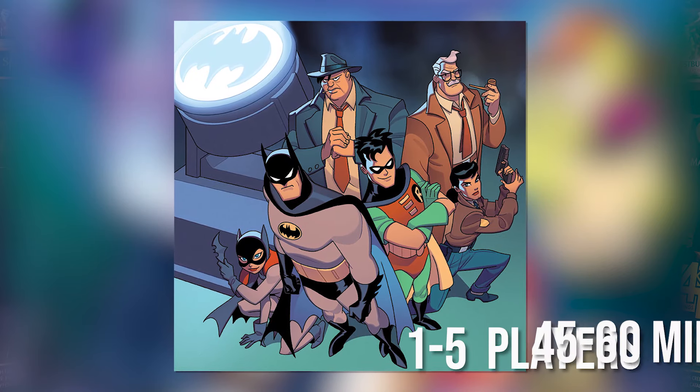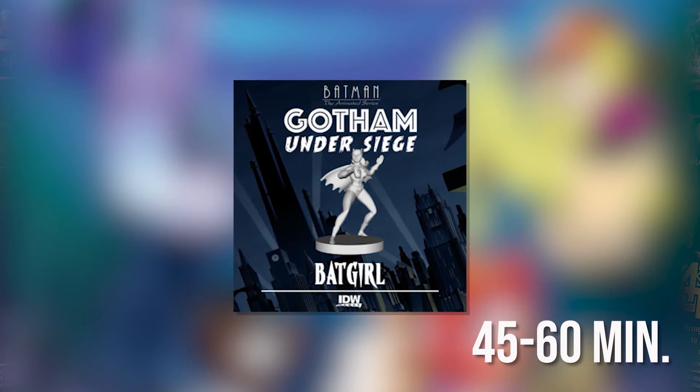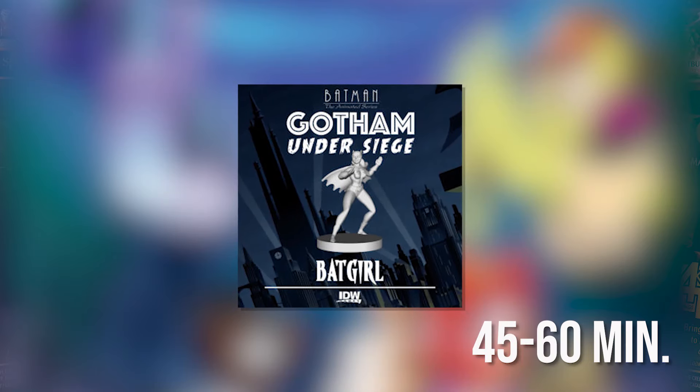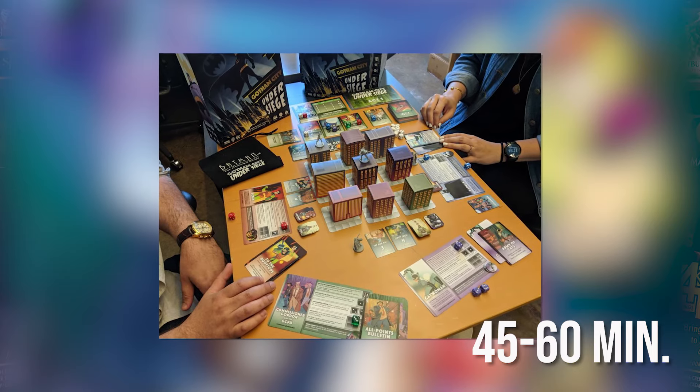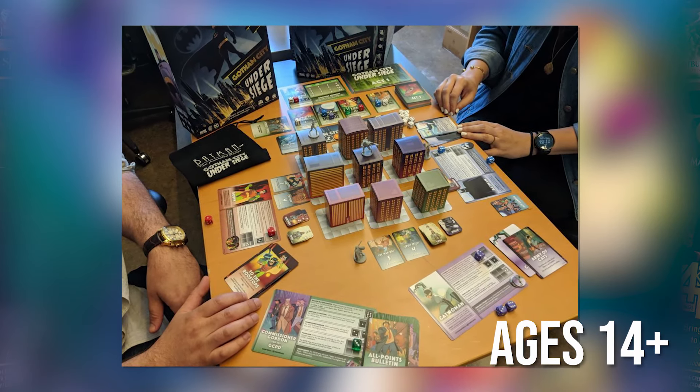In their latest attack, the Masterminds have brought together deadlier weapons like armored cars and massive explosives, and have taken to the streets to fight alongside their hired goons. The villain's tactics have also improved, with new rooftop villains and act leader target mechanics.